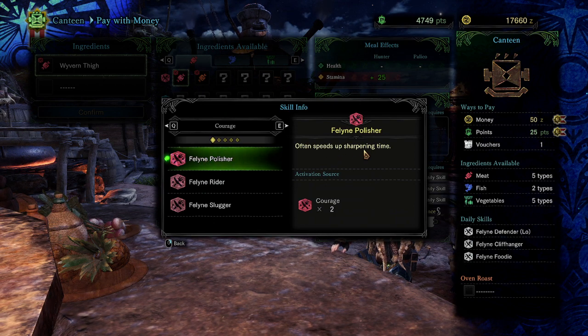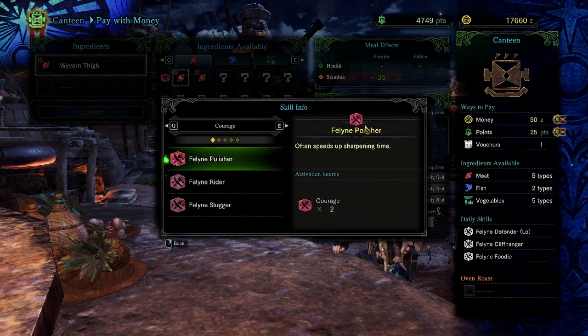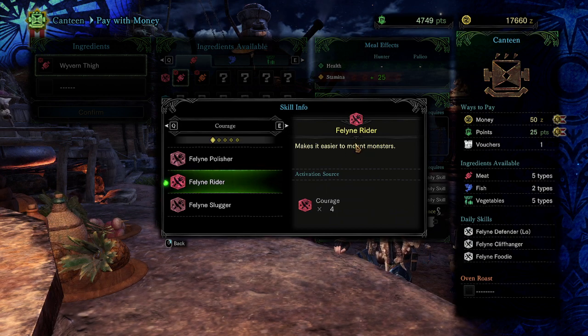Feline Polisher speeds up sharpening time. Usually when you sharpen a weapon your character goes through a full animation and the weapon sparkles when it's done. This skill just cuts down all that time — maybe he'll just go through one or two motions instead of the full sequence.